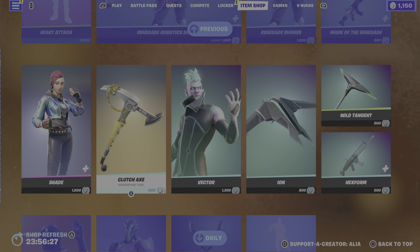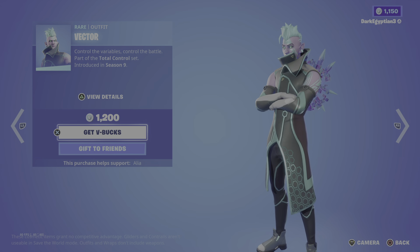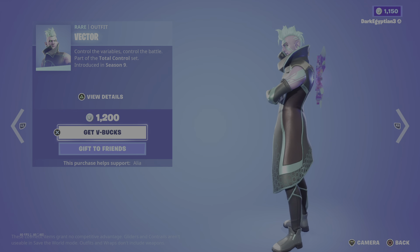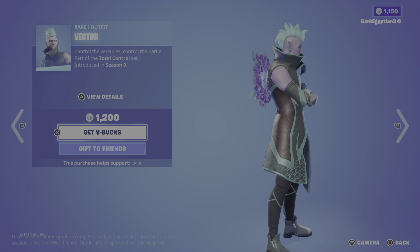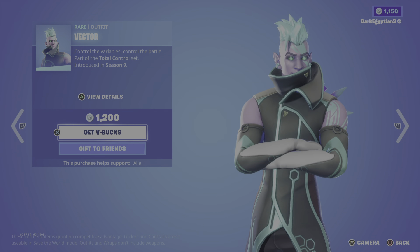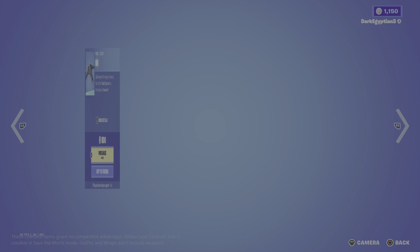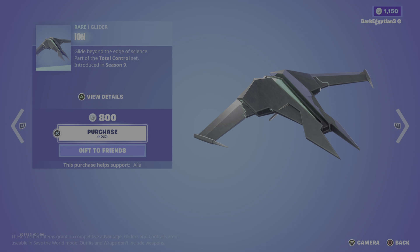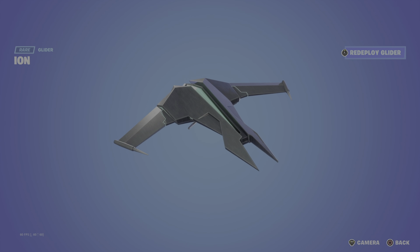Moving on to the return of the Vector skin — control the variables, control the battle. Part of the Total Control set, first introduced in OG Season Nine. This skin is slightly animated — at the bottom of the coat around the hexagon pattern you can see some animation there, which is very cool and very subtle. Moving on to the Ion glider — glide beyond the edge of science, also part of the Total Control set from OG Season Nine. It redeployes beautifully — it literally speaks to me like Tron.